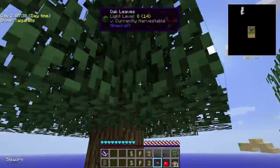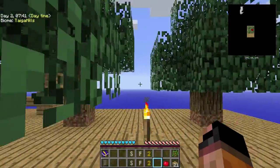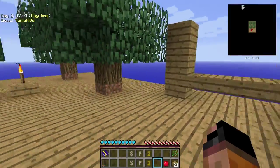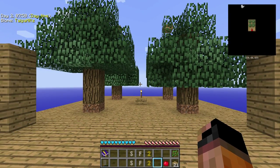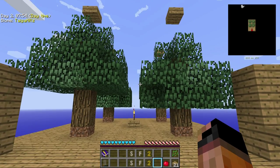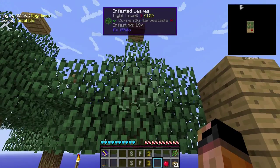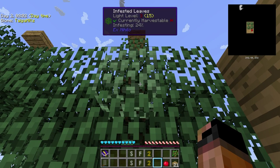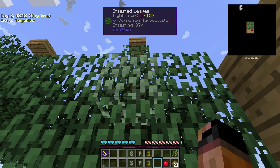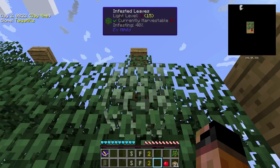There should be plenty of silken tree — silkworm-infested tree I should say — because they will give you strings so that you can make both a sieve and a bed. You have to wait for the whole tree's leaves to get infested. You have an indication of the level of infestation your leaves currently have, and you need to wait until all of them are 100% infested in order to get strings.